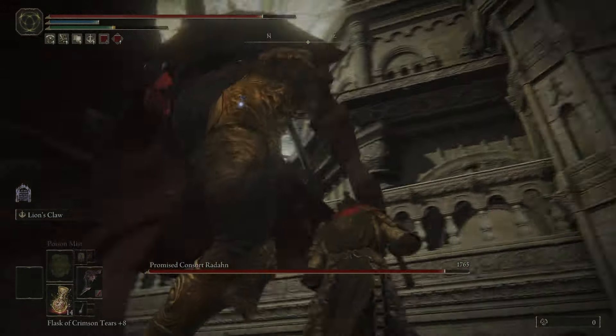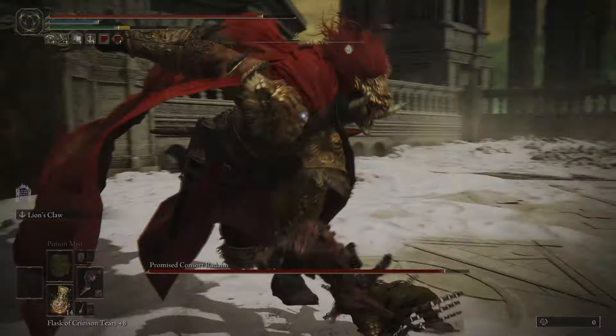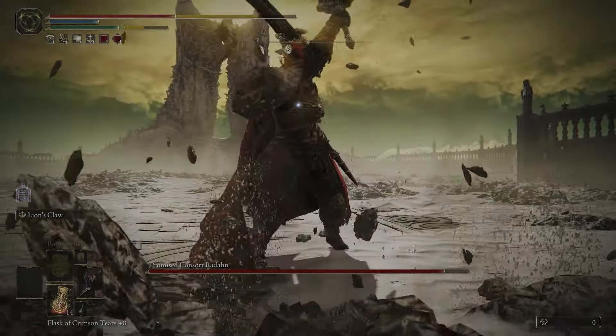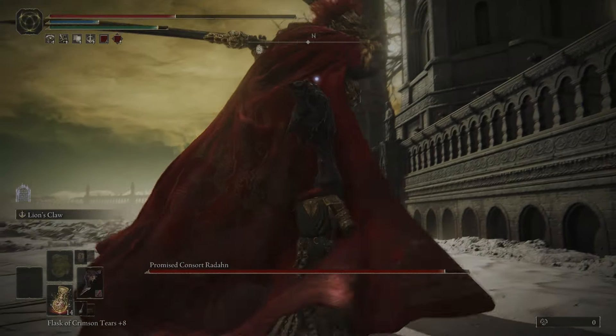And he can punish with a charged heavy after he lands. At the end of this combo, he's going to slam his swords into the ground and do an earthquake attack. Make sure you're on the side of him and just jump, and you'll avoid taking damage. I got caught in front of him and his swords hit me.